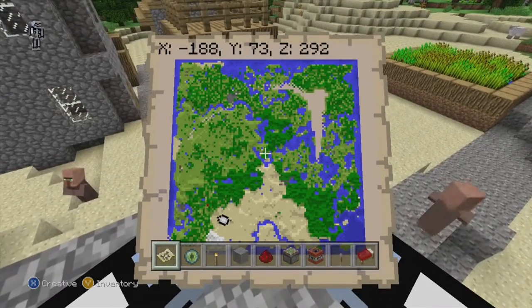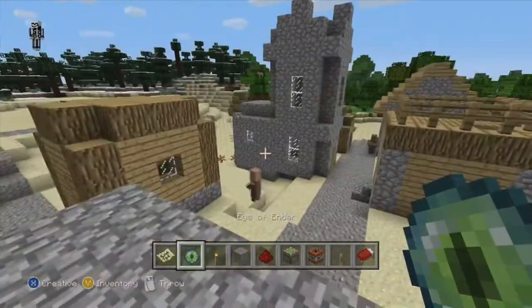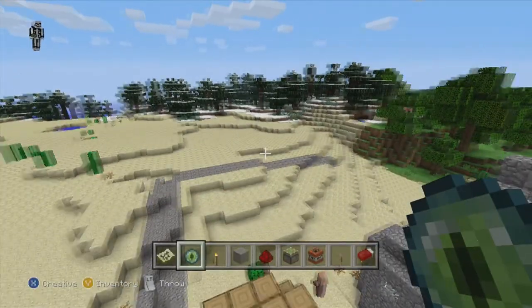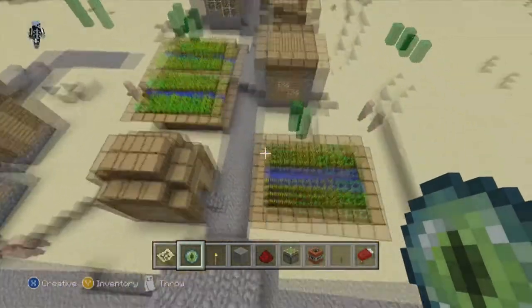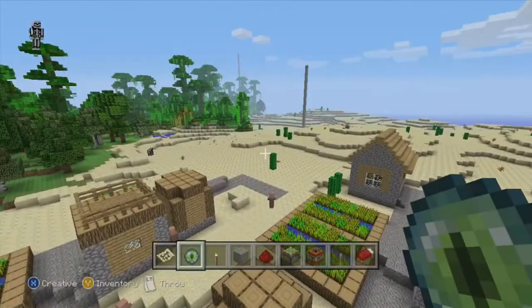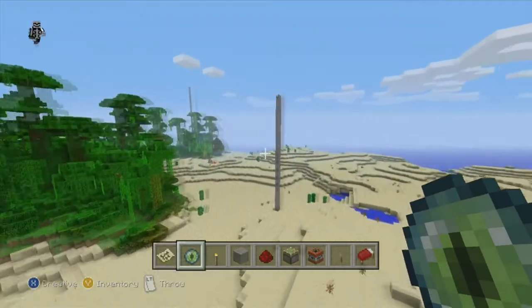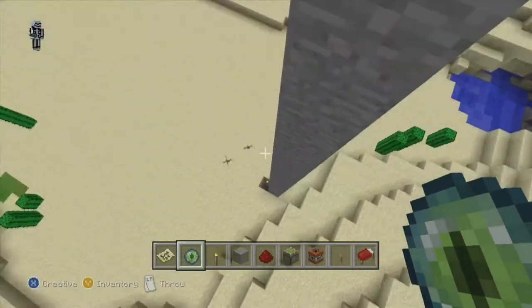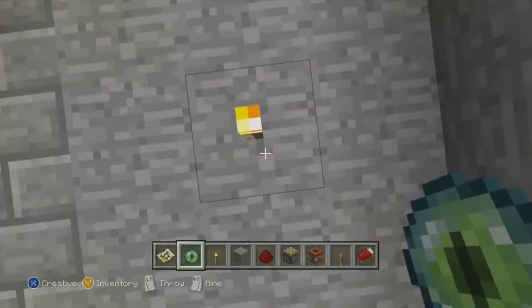You will find another village, a more sizable one, so probably a better place to set up your base. You come over here, get this big village, get yourself going and set up. Unfortunately there is no blacksmith, but it's all right - it does happen. What the seed has right between these villages at spawn is probably going to make up for that. I've made my mark here and I'm sure you can tell this is the stronghold.